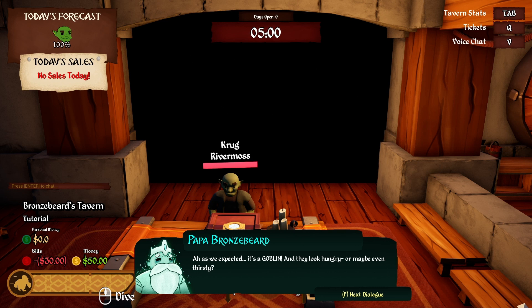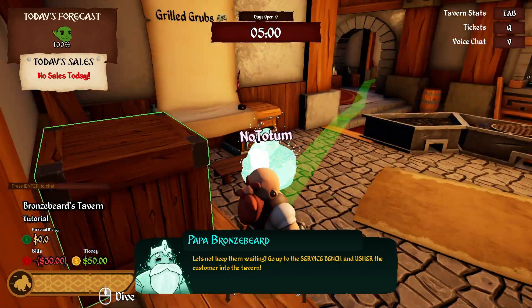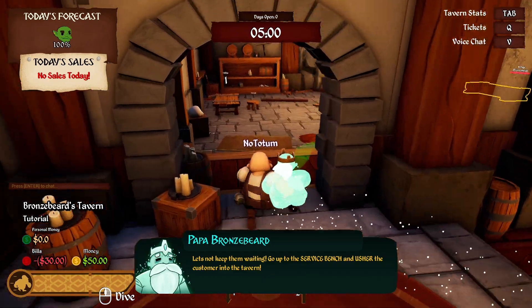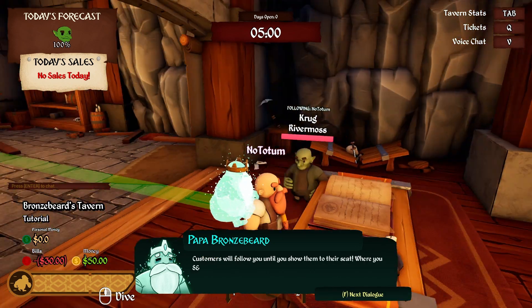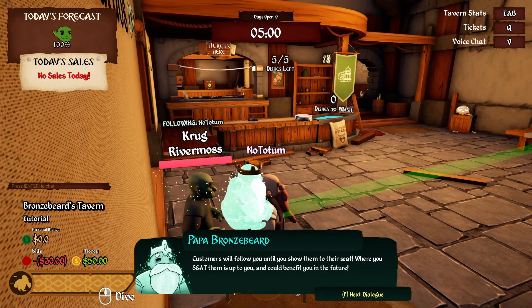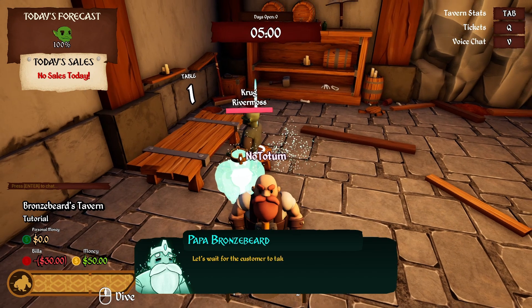As expected, a goblin, and they look hungry — or maybe thirsty. That's what 'today's forecast: goblins' means — goblins will be the customers. Customers will wait at the service bench at the front expecting to be seated. Let's not keep them waiting — go up to the service bench and usher the customer into the tavern. Customers will follow you until you show them to their seat, and where you seat them could benefit you in the future.